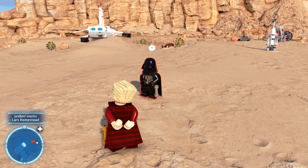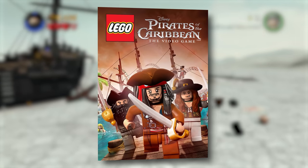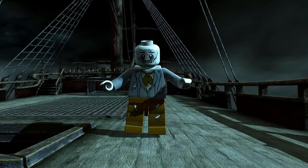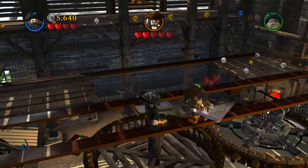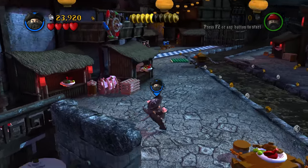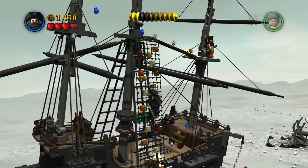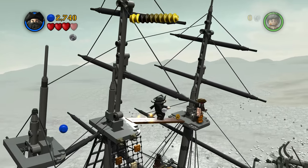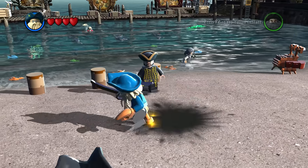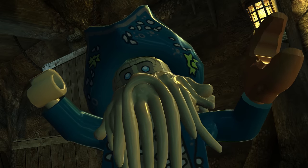Raise the anchor, set the sails — LEGO Pirates of the Caribbean is sailing its way up next. Yes, matey, it is Blackbeard. Without question, he is the most powerful. He can fire lightning from his sword and kick enemies across the map. Blackbeard is also the only character able to shatter dark magic bricks in this game. When I was younger, Blackbeard was always my favourite. Davy Jones is very bad in comparison — he can walk through coral and enter the depths, but he is no match for Blackbeard.